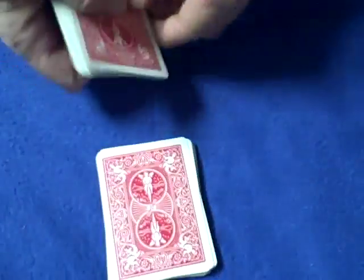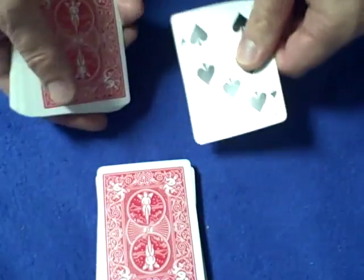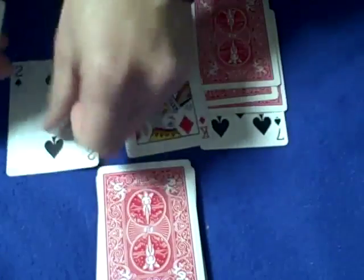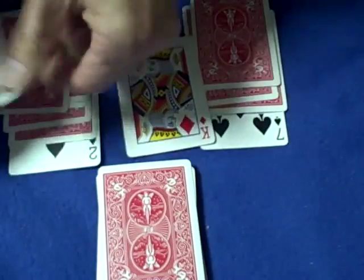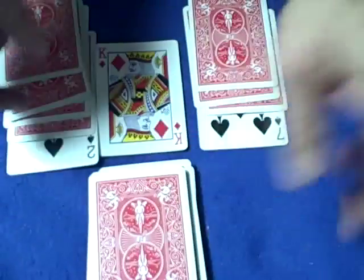So you place the deck, turn this around. Now, the 9 of hearts is in the 7th position. So you say we're going to make 3 piles of 10. You count: 7, 8, 9, 10 — that's a 10. Then 2, 3, 4, 5, 6, 7, 8, 9, 10. We'll put the rest of the cards on top of the deck.